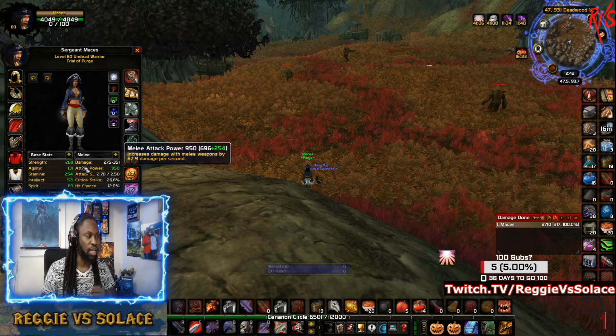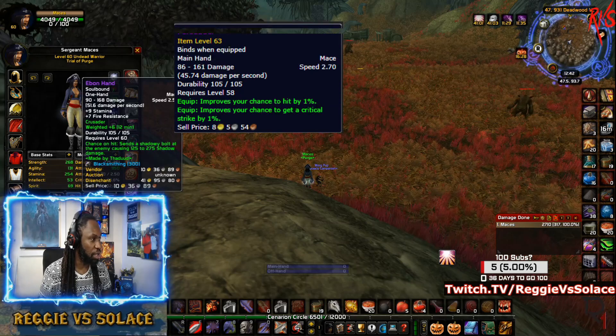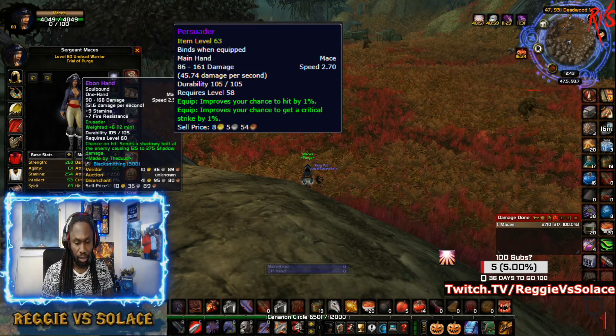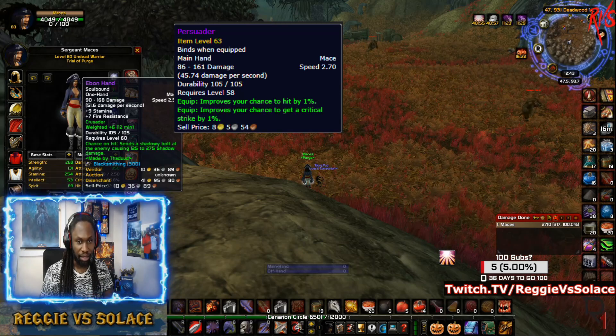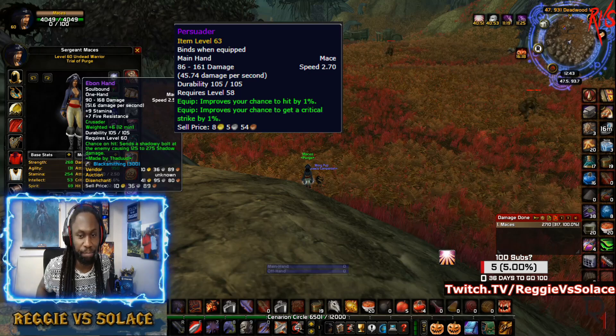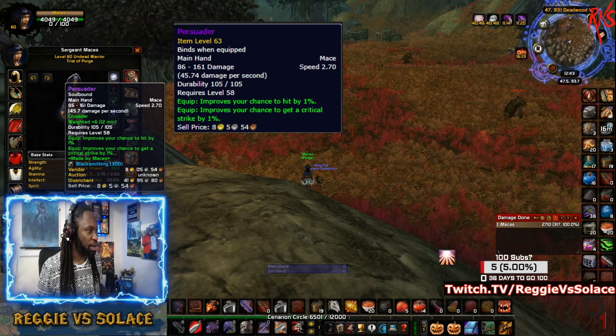I wanted to talk about these two items: the first one is called The Persuader and the second is called The Ebon Hand. I now have both of them together for the first time, and I wanted to show you guys how they interact with each other and the DPS you can do with them.